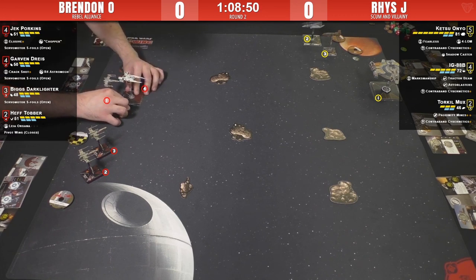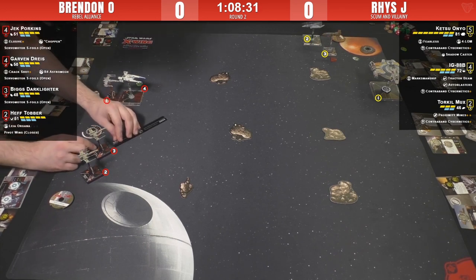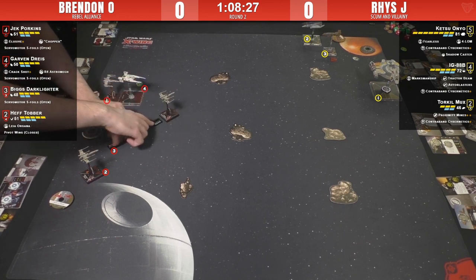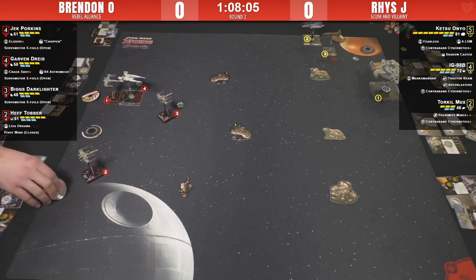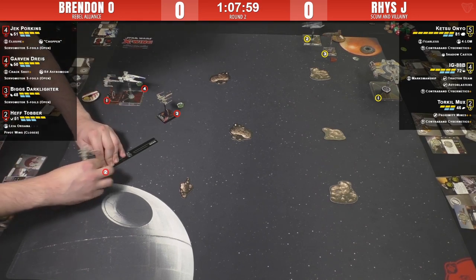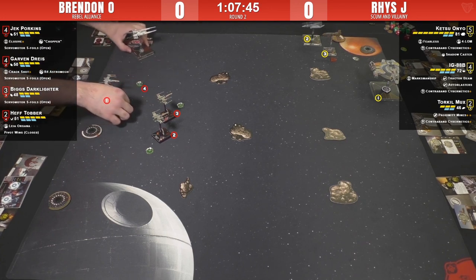Hef does a spin maneuver. That Leia reposition is strong - it's a good time to use it because the next engagement is two to three turns away, so Brendan knows Leia will be ready to rock again. Reese is also holding Torquil back with a zero. Biggs is getting up there, closing distance, getting into formation. Jack will probably stay behind Hef for now with the one-forward, but he does jump to get the X-Wing in front.